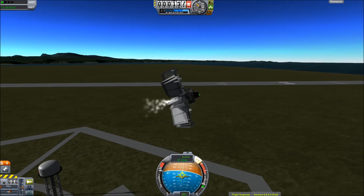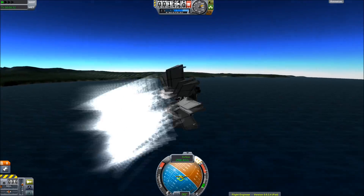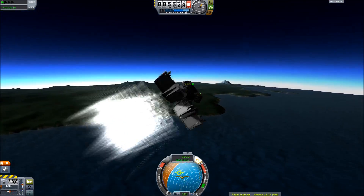You may have seen this before — something called Infiniglide, or the Magic Turbine, or other names — where you use control surfaces to power your craft.